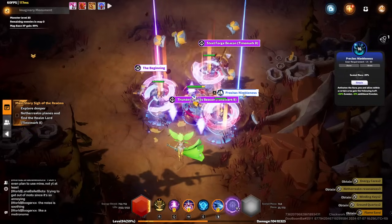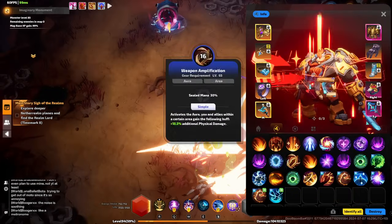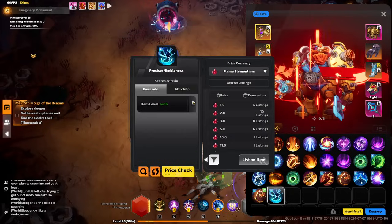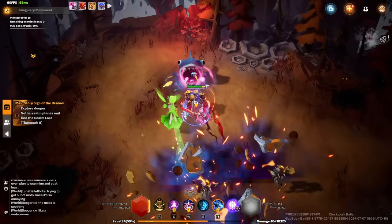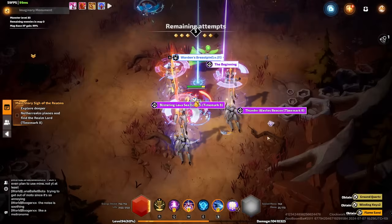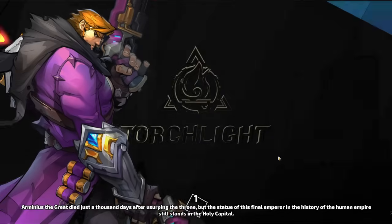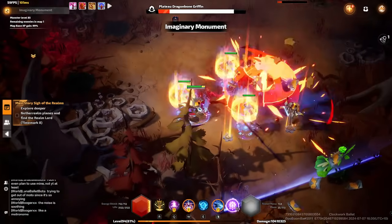Precise Nimbleness - don't see that being worth anything. All the Warden's Breast Pins now. This is the lucky last one.